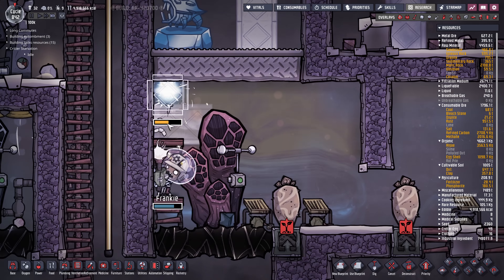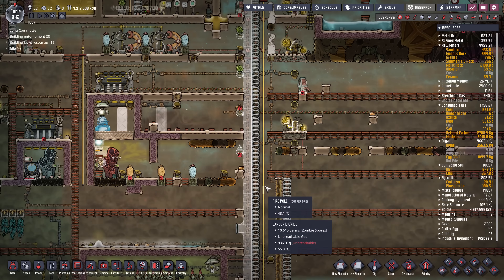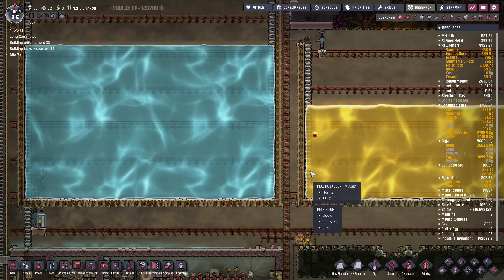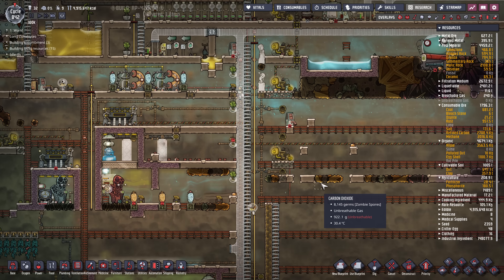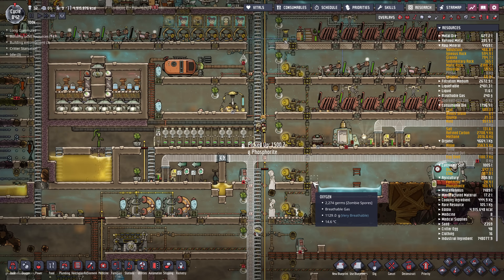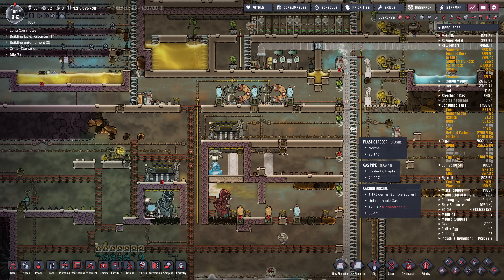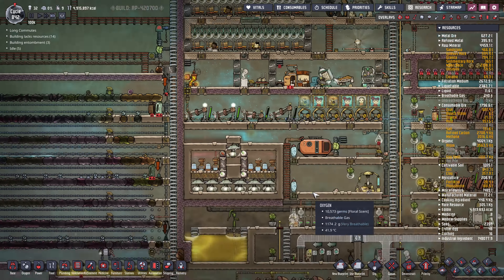We can use all this waste heat for useful power. Poor Frankie — he's got the zombie spores. Got to make sure these tanks don't overflow — we're not really using the water. I'll probably build a liquid oxygen thing so we can do liquid oxygen on our rockets. And if I'm going to do that, I might as well do liquid hydrogen. Maybe next episode. We've got more pufflets — I'm not really using them. There's some pufflet eggs up here on the ground — we've got six of them.